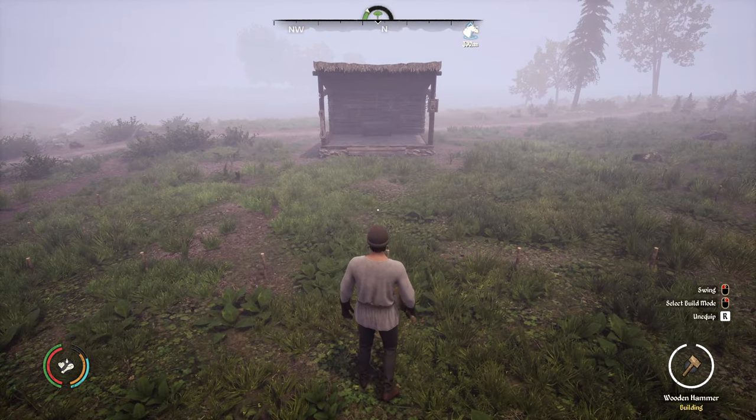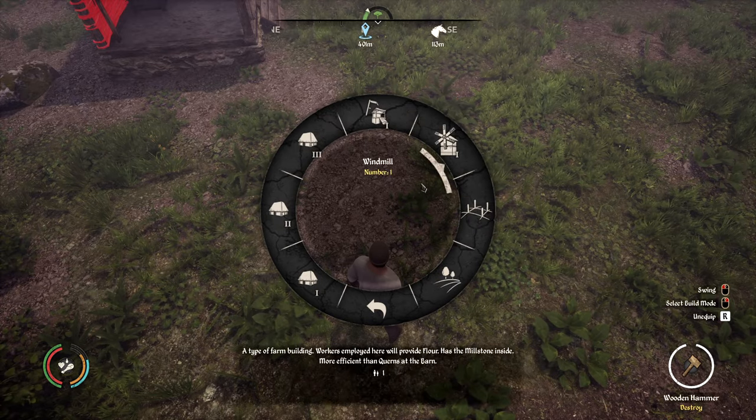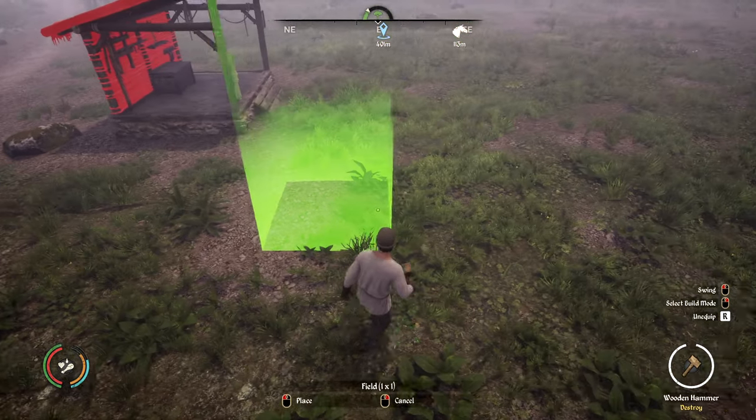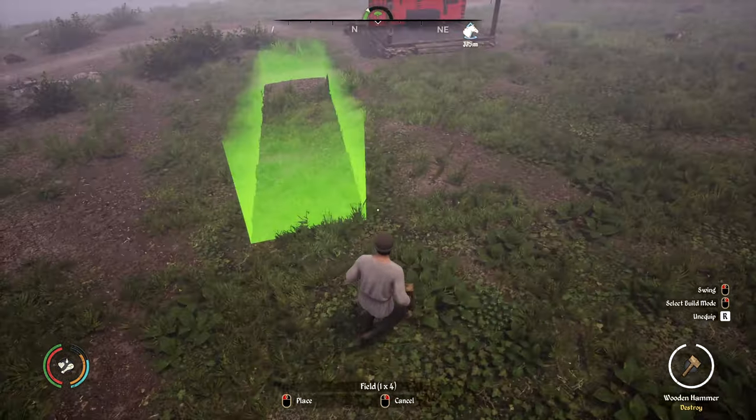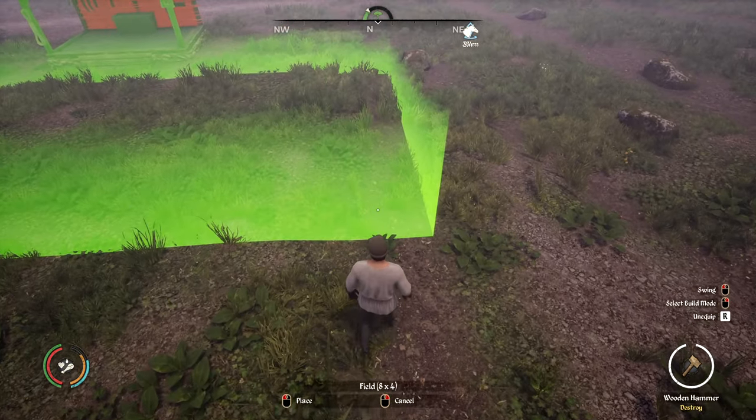First thing you will need is a flat piece of land to place your field. In the crafting dial, go to buildings, farming, and then fields. Click once to place the start of your farm and drag it to the specified place you wish to end the farm. For this video, I'm making an 8x4 field.